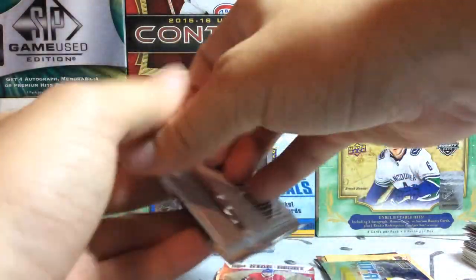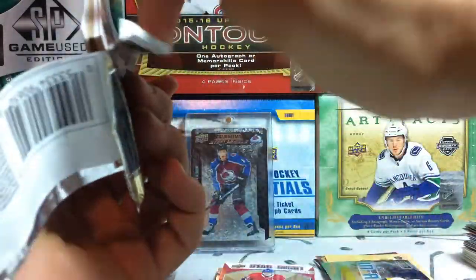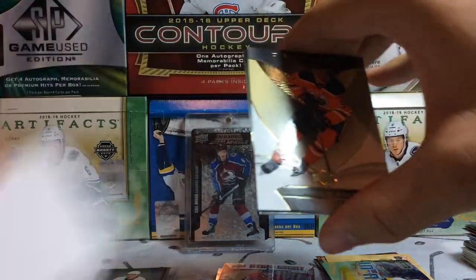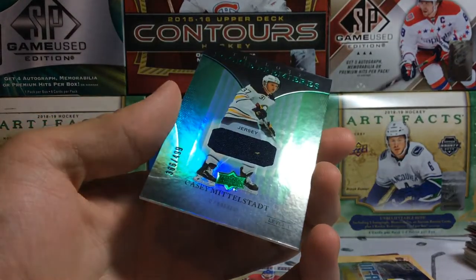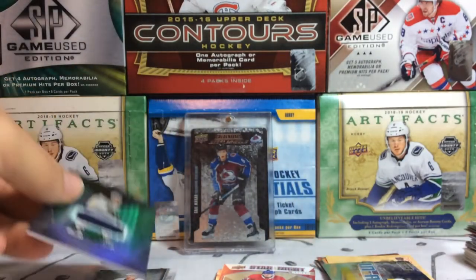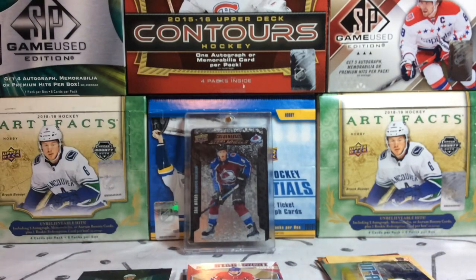Our final pack, Trilogy 18-19 — see what we can get. Big decoy, but it looks like we do have a memorabilia card. We've got a Connor McDavid base card, Holtby decoy, and our hit: a Casey Middlestad jersey card rookie out of 499. So we get two hits out of our first break — the Cale Makar Steel Wheels and the Casey Middlestad. Thank you so much for watching everyone, please subscribe, stay tuned for more to come. Not a bad first break whatsoever. Hope you guys enjoyed this first break, and I'll see you in break two. Goodbye.